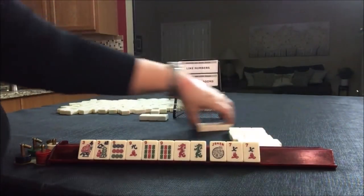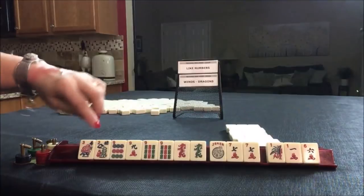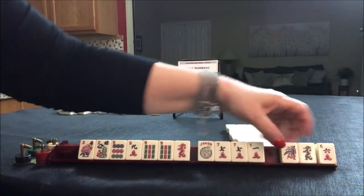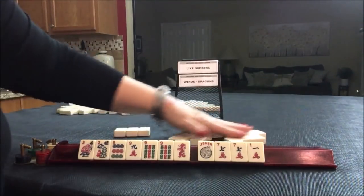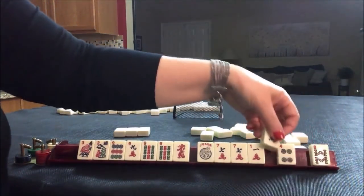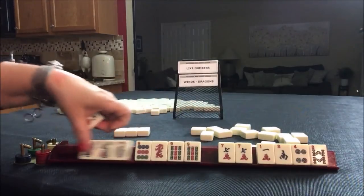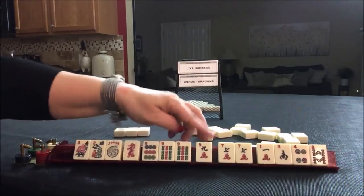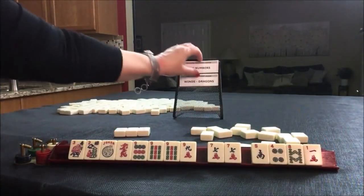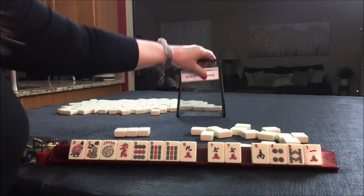We have tiles to pass. No keepers, and I would not pass like numbers probably. So at this point, to leverage the flowers, give up the green and maybe pass these three for optional cross. We got that south back. This is pretty rough, but we could maybe play like numbers with nines — keep all the nines, use this as joker bait, maybe discard these first.